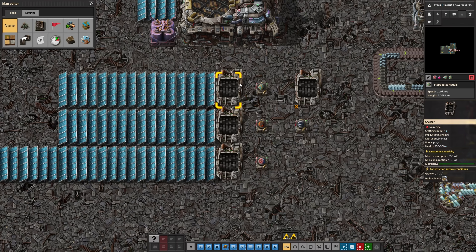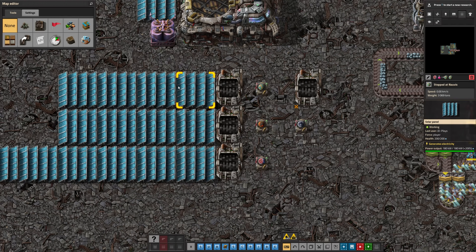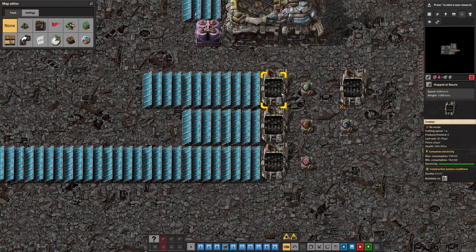As for power usage, which is going to be your biggest concern when you start getting these guys up and running — because you're going to need a few of them on every ship — they actually use 550 kilowatts worth of power, which is an awful lot. Your best early game power solution is nothing but solar. If you're around Nauvis, you're going to need three solar panels to get a single crusher to run. If you're around Vulcanus, due to the extra power, you're going to only need about a solar panel and a half.